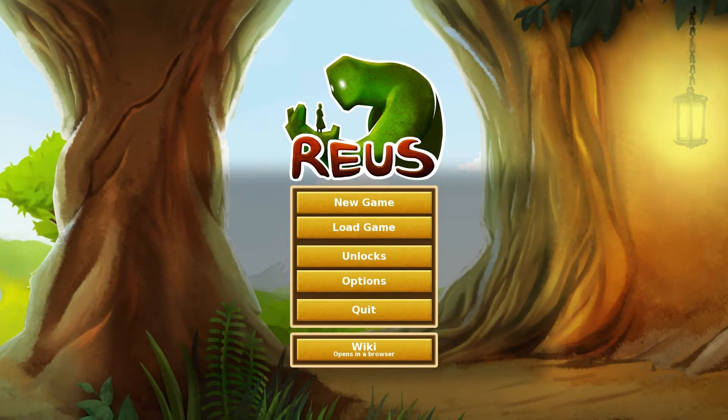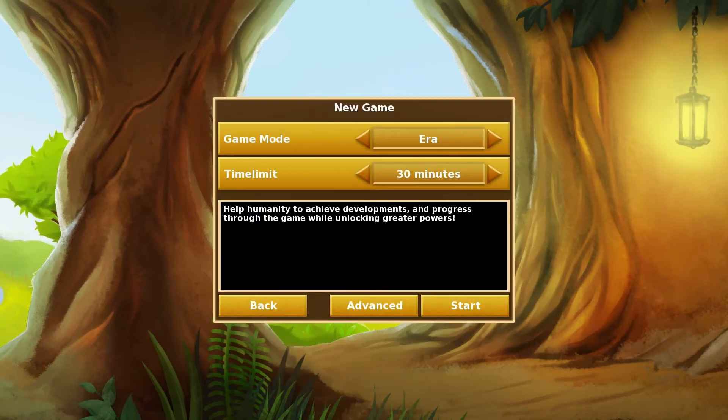So I'm Joe, and this is an introduction to the game Reus, Ros, Rees, or however you'd like to pronounce it. Basically, the game is you take control of four giant Pokémon, and you have to collect them all — being humans — so it's like Pokémon with the roles reversed. You'll understand it if I just start a game.